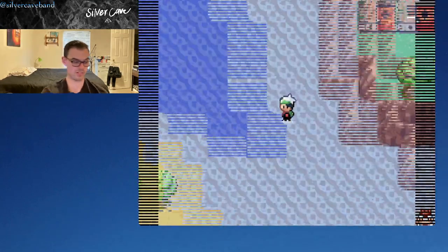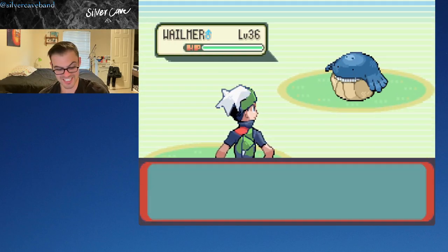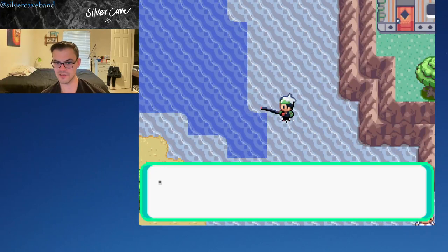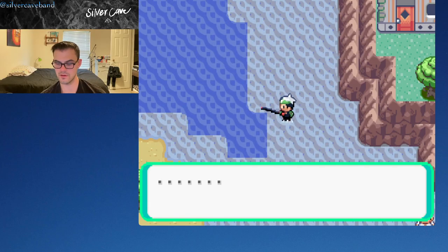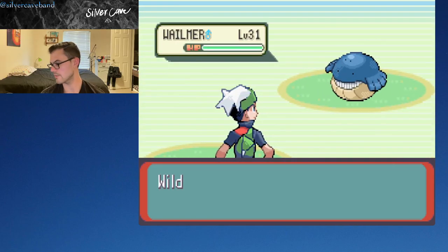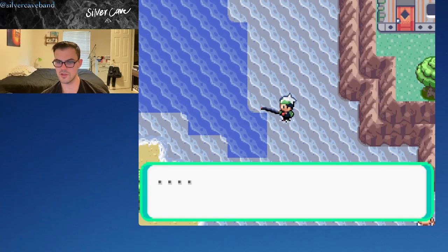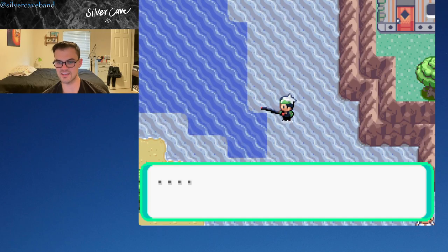We got another Sharpedo — not what we're looking for, but that's okay. We got a level 36 Whalemur — getting closer. I don't want to use too many of my Rare Candies; those could really come in handy. If we find one at level 38, I might go ahead and grab it.